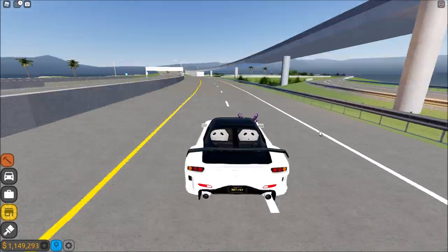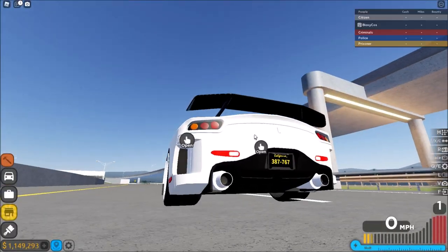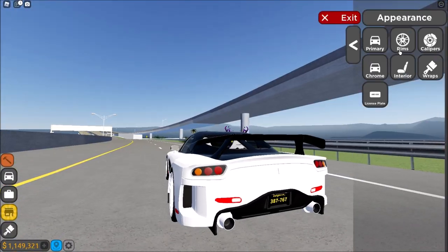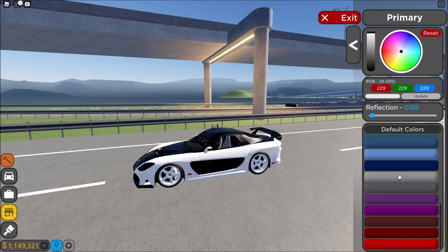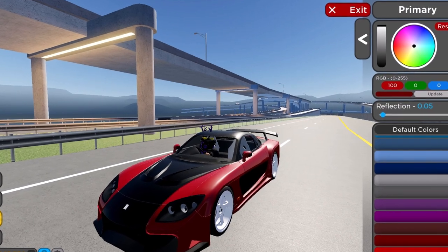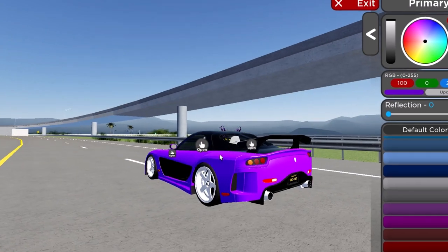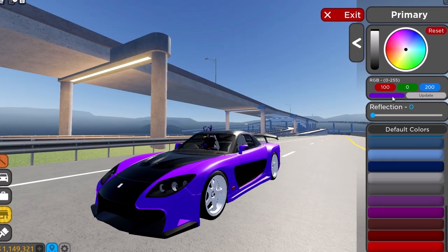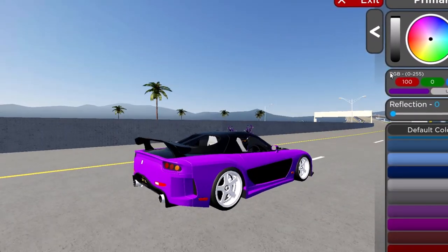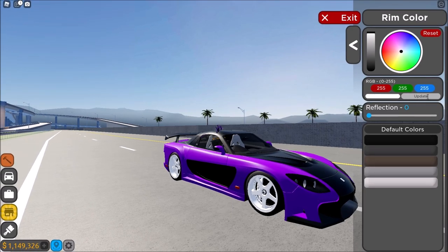All right, the last car of the car pack — a 1993 RX7, correct me if I'm wrong, but I think it's an RX7. These wheels look insane, dude. This car is pretty loud. Let's not make it all black this time. Let's do a different color. I have an idea — let's do 100, 0, 200. Oh, that's insane, okay that looks sick. Let me just do 100 and 150 — that's gonna be a bit more purple. I think we should keep the white wheels, that's just insane. Let's make them fully white.